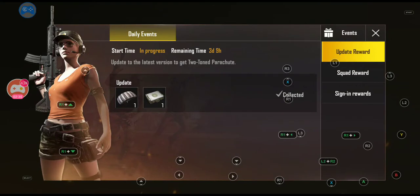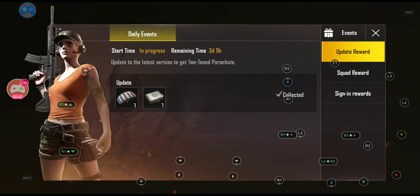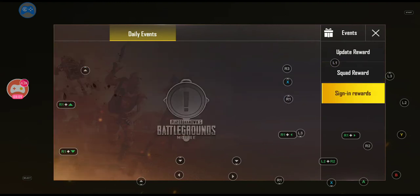There are no events taking place at the moment or updated rewards. There's one where it says update list version, which I've already done, and you get a parachute — an outfit box level three that expires in seven days where you can get camo and accessories for your characters. That's the currency I was talking about. That's your squad rewards — complete three matches in squad mode and you win 300. And then your daily sign-ins, though there's nothing taking place at the moment, so this is not as busy or active as the Chinese versions.